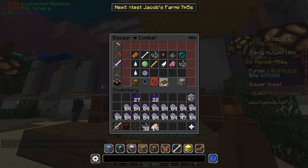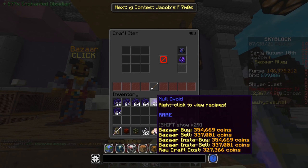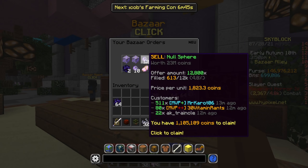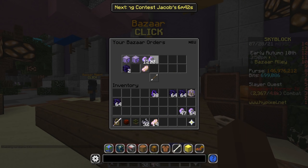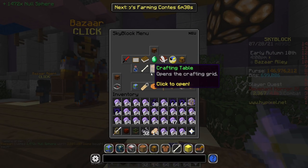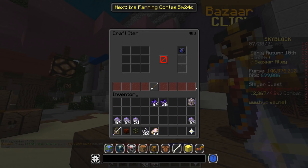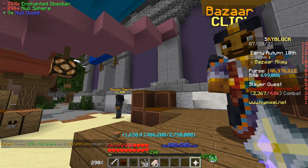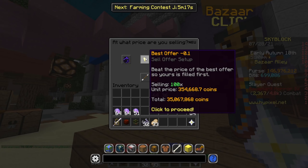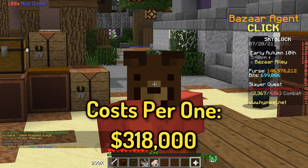We're about to reach the one-hour mark now. The Null Avoids are being crafted and it does look like they might sell at the higher prices. I'm going to relist — that's almost 1 million profit right there. This crafting is going to bring us more than a million profit. Here are the last ones — let's put them for sale. We're going to sell them at 354,000 each.